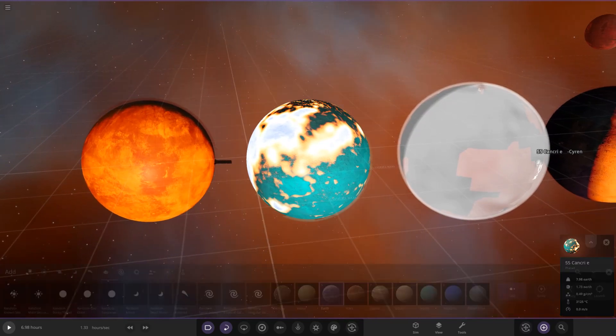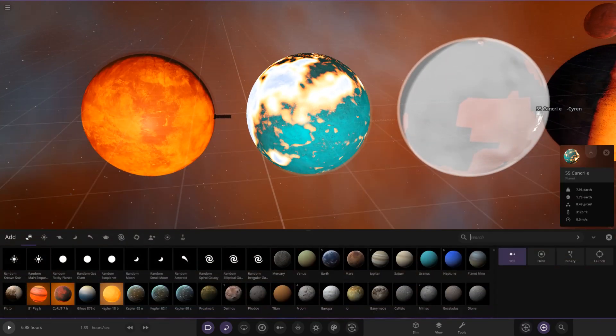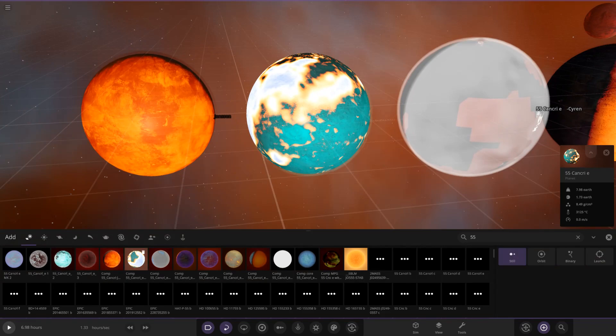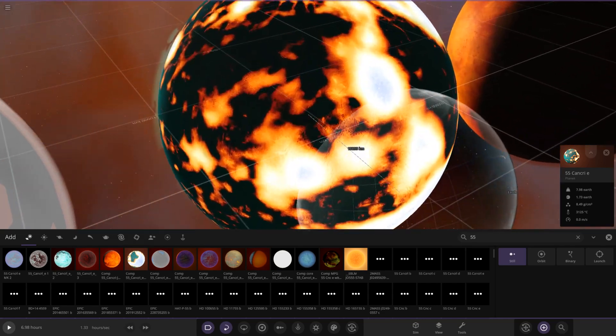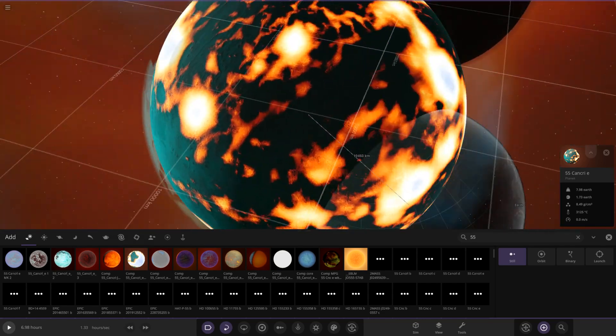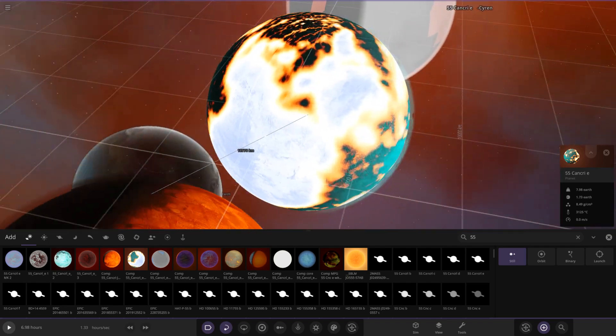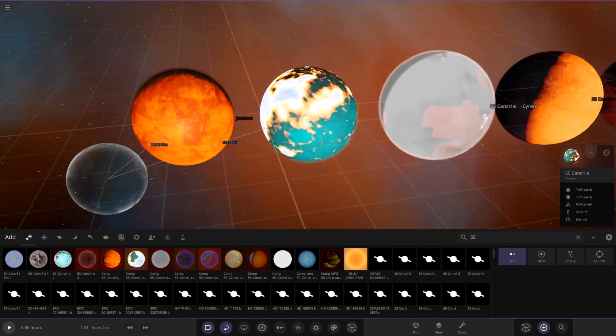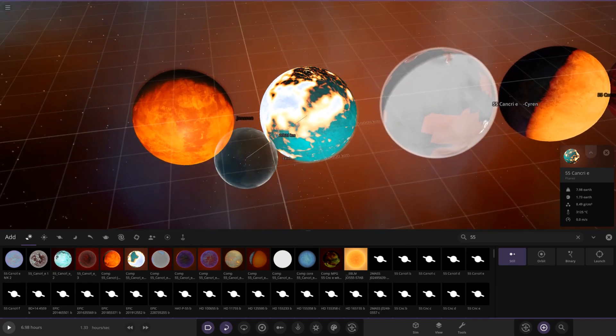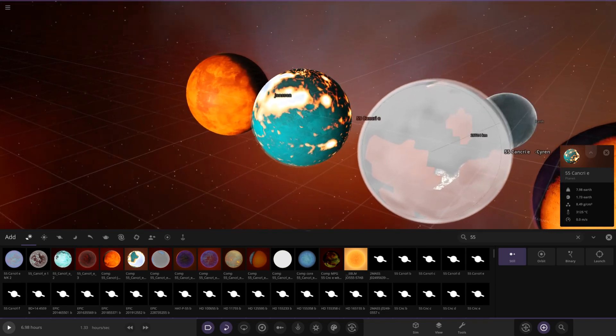Then we have Trains' one. I'm assuming they used collisions to give it the effect it has, which I think looks really really cool. It does look very sort of dangerous — a really striking visual there.